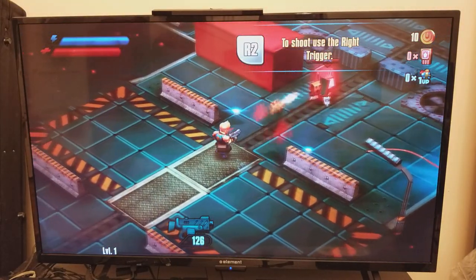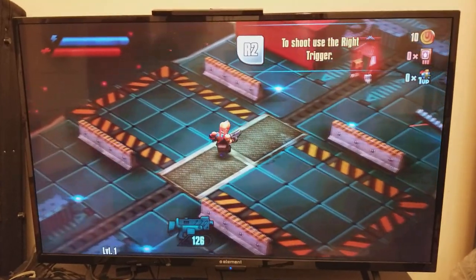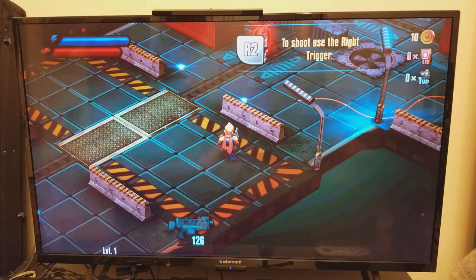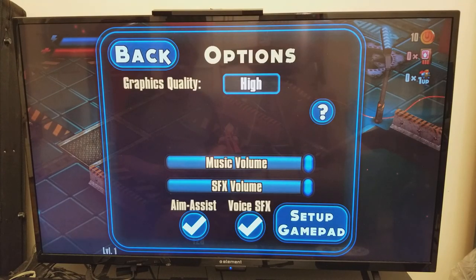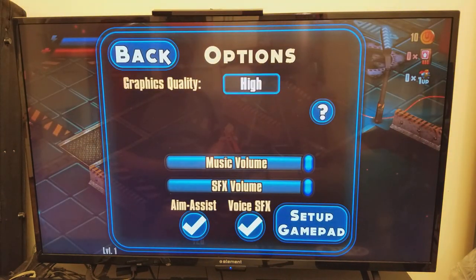How do I shoot? It's not letting me shoot — apparently I have no shoot button right now. Let me try to set up the gamepad and map a shoot button. There's no way to map it. It's not actually letting me map anything — I can only go back, so I can't play the game.